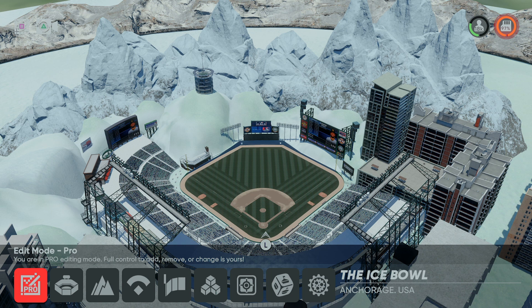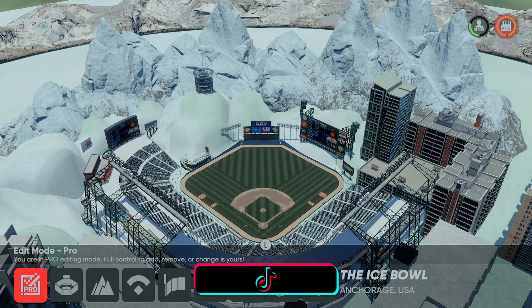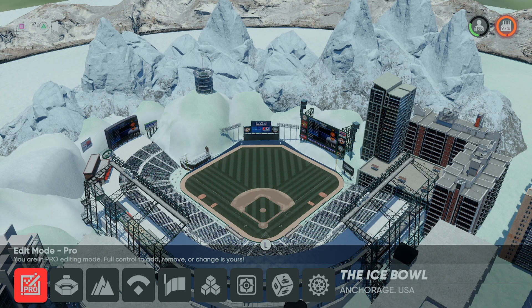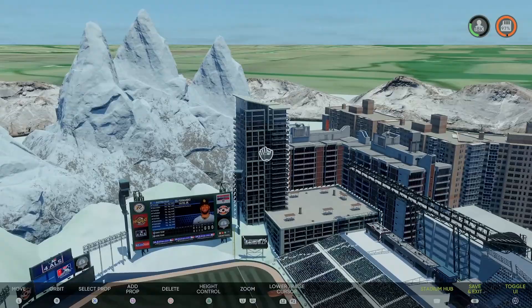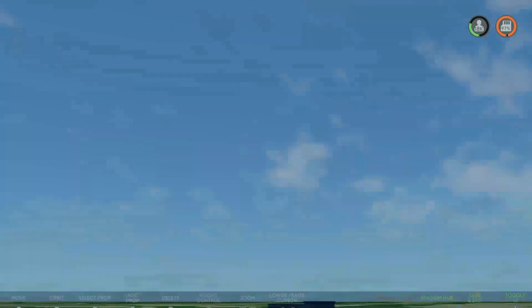Here on the screen I've got the Ice Bowl — this was made by Kasabe, a really talented dude and great creator. He's going to be making 30 stadiums for his fictional franchise. I just downloaded this because he uploaded it today, and I wanted to explain how I got it, how I downloaded it, and how you can also play with it online. First, let's take a look at this field.